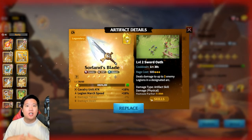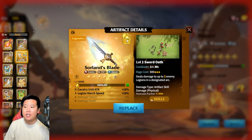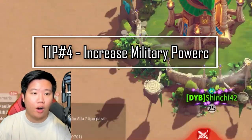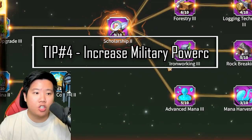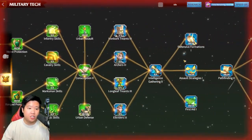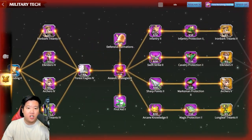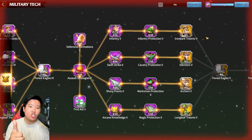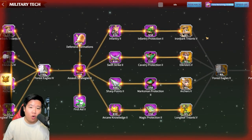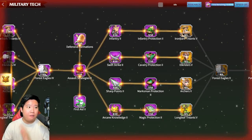Our merit store resets every week, so you want to improve every single week and get a lot of merits. Tip number four: go into your research technology. Make sure to focus on upgrading — get into T3 right away at the beginning of the game, then get into T4 and start working on that, and eventually get into T5. The higher the tech you have, the higher the damage output you produce, the tankier you are, and the more you can defeat other players. When you defeat other players, you gain more merits.